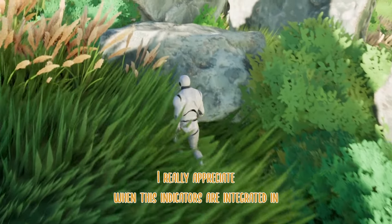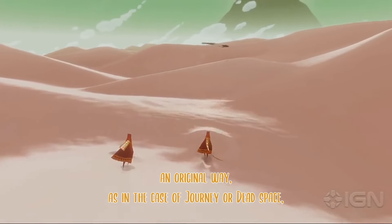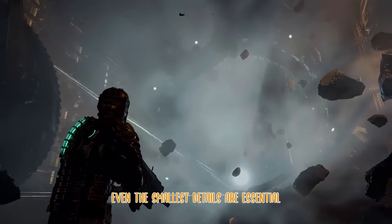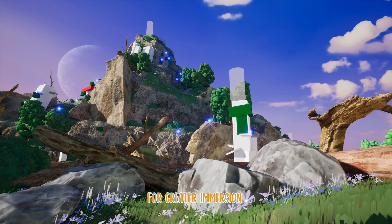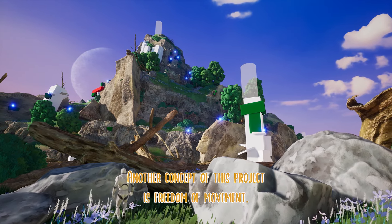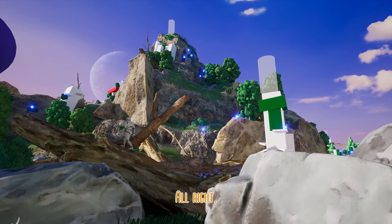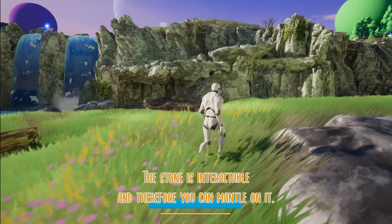I really appreciate when these indicators are integrated in an original way, as in the case of Journey or Dead Space. Even the smallest details are essential for greater immersion. Another concept of this project is freedom of movement. Do you see a rock? Is it tall enough to jump over? Alright, the stone is interactable, and therefore you can mantle on it.